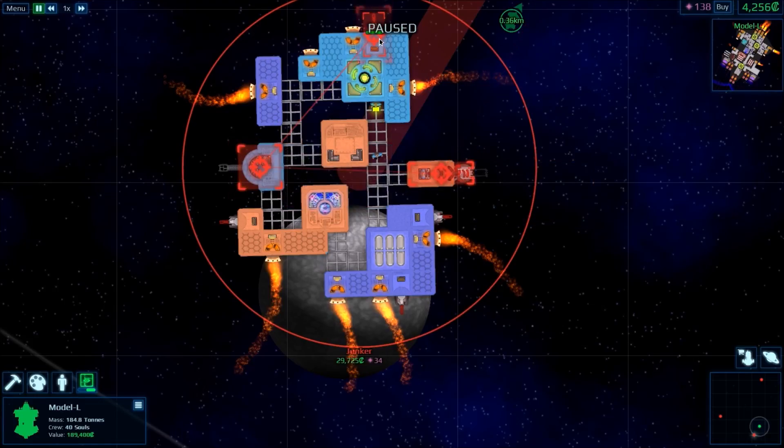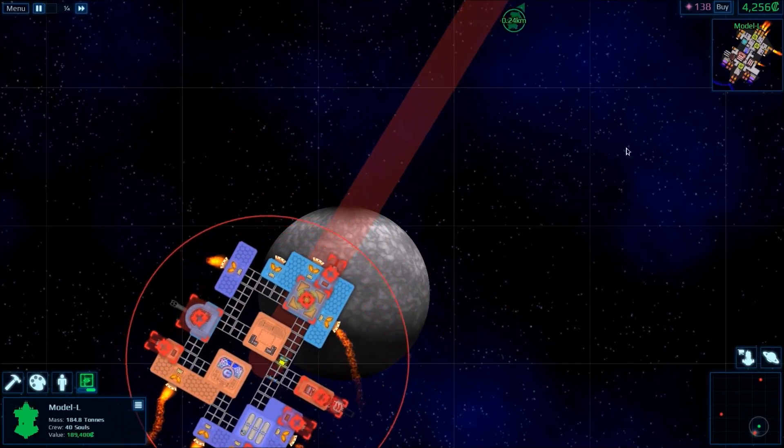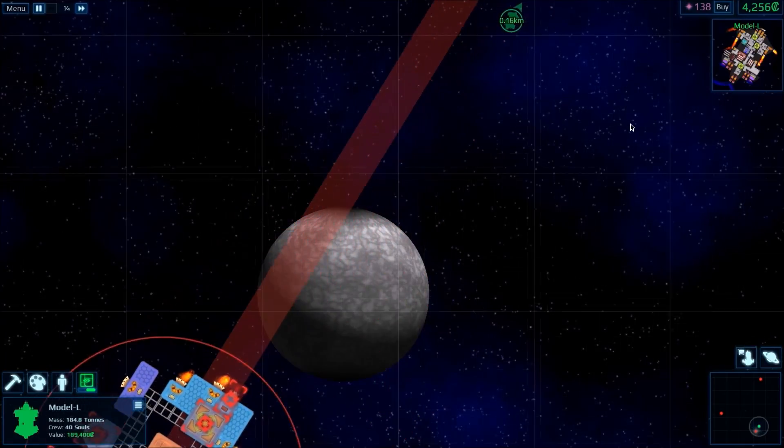Let's target the small laser blaster, then target the standard cannon, take out those point-defense drones, and just target things — we'll change as we go. Remember, one-fourth time speed, always very important to do. We can see our ship in the top right, and we can actually see, if you look very closely, how it's functioning, so we'll be able to know when it's working.